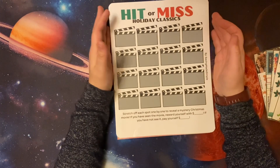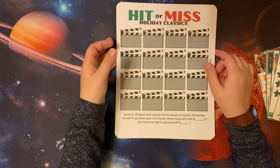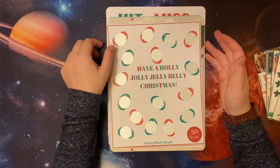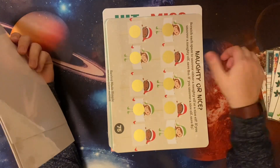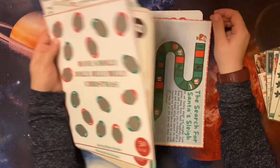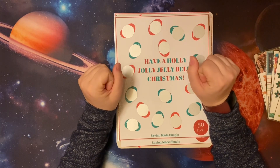So keep an eye on my Etsy store, which is under Saving Made Simple — the link will be in the description below. These will be up and available as of Monday, November 4th. Thanks so much for watching. Don't forget to leave a thumbs up and let me know in the comments which challenge you're most excited for: the Holly Jolly Jelly Belly Christmas, the Christmas Tree of Presents, Naughty or Nice, Spicy or Sweet, Elf Race, the Search for Santa's Sleigh, or the new Scratch and Save hit or miss challenges. I will see you guys with my next video on Wednesday — it'll be my budget breakdown.